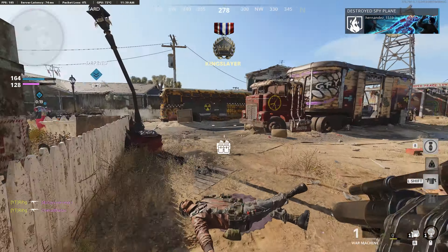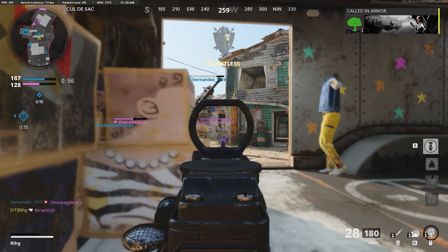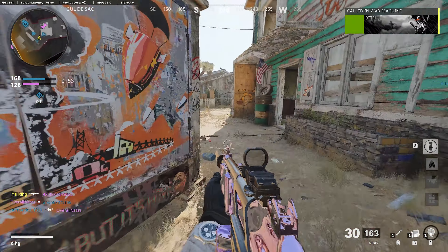The iron sight is the camo — you can see it a little bit. Thanks for jumping in my way, teammate. I almost just killed myself with my own war machine again.